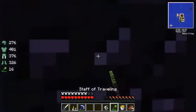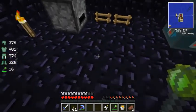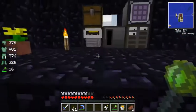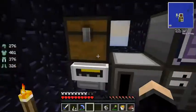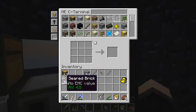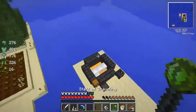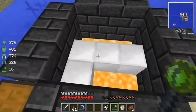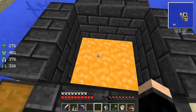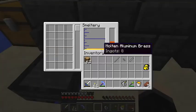In the meantime, let's put some stuff away. We don't need these sear bricks for now, so let's go to our ME system. Put our singular strawberry in here. When you put stuff into the furnace, you can actually see them right there. So we have plenty of aluminum brass.